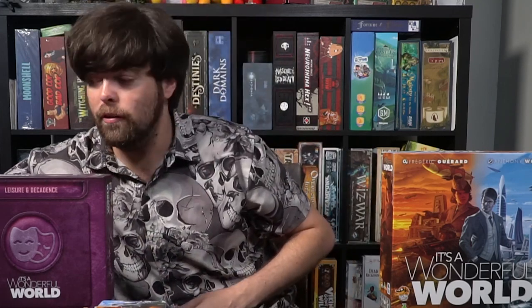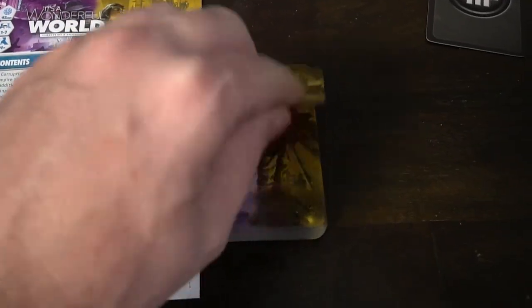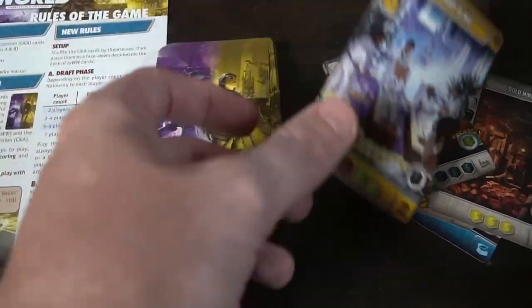The base game presents the one-to-five player experience. It's only 45 minutes or so to play, and that doesn't change with this expansion — it's still about the same amount of time. With the other expansions, we have two other ones: War and Peace, which is kind of a legacy campaign game, and then Corruption and Ascension, which includes the one-to-seven player variant. With just this and the base game, you're going to be playing the one-to-five player experience, 45 minutes or up. And this is a campaign-style game with added cards and additional boosters.